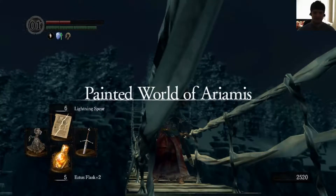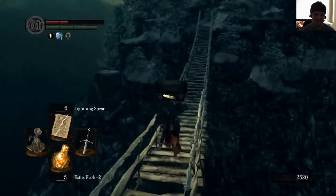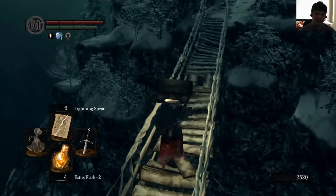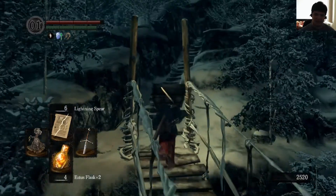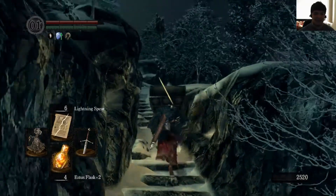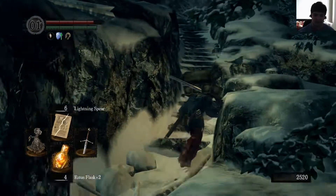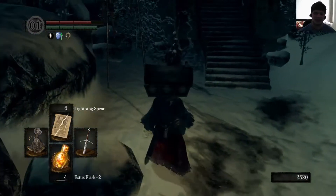And we enter right at the scenery of the painting. The Painted World of Ariamis. One of the things I liked about this — the gods made the painting, or at least they're using it. I think the guy in Ariamis made it. The gods are using this painting to lock away every single thing that can harm them, and this is what happens to intruders.